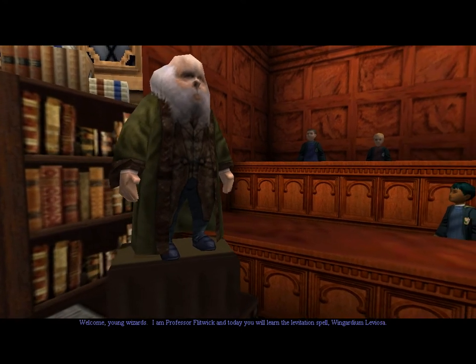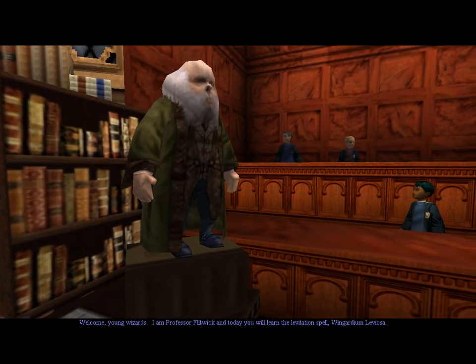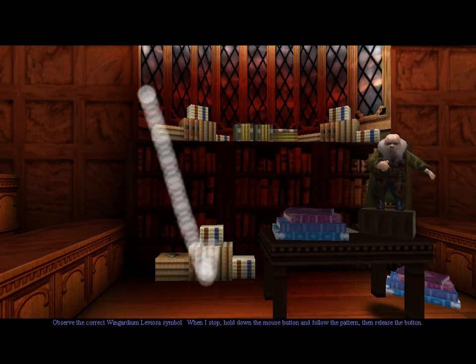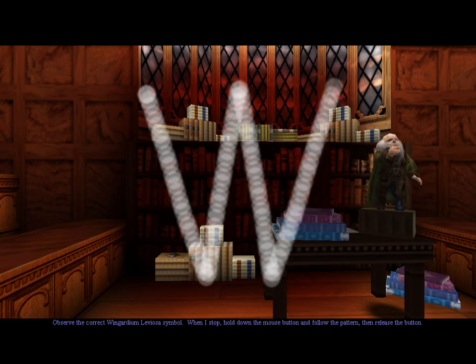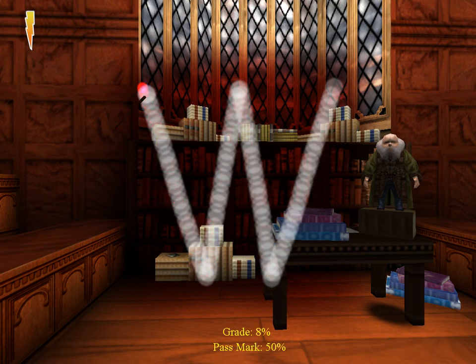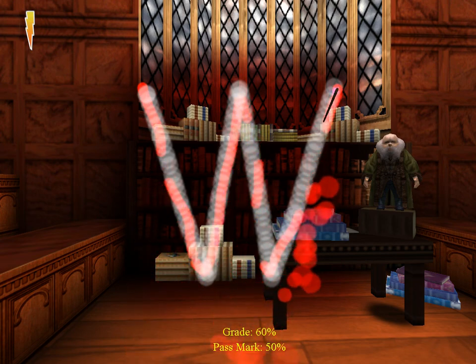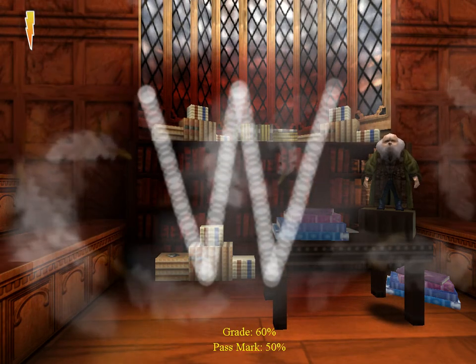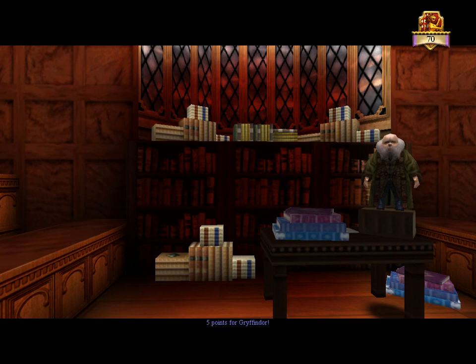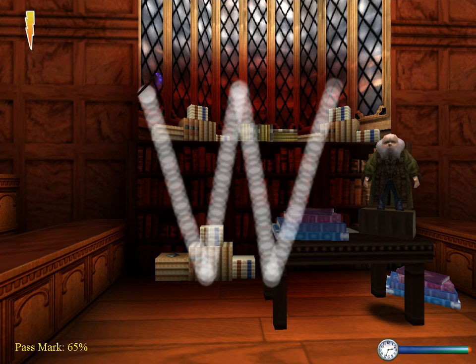'Welcome, young wizards. I am Professor Flitwick, and today you will learn the levitation spell — Wingardium Leviosa.' The tutorial shows the symbol: 'Observe the correct Wingardium Leviosa symbol. Hold down the mouse button and follow the pattern, then release the button.' These shapes are kind of difficult, actually. 'Wingardium Leviosa! That's good for a first year, Mr. Potter — five points for Gryffindor.' I think I found the explanation for why I can't hit anything in first-person shooters — my mouse control is utterly messed up.